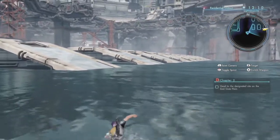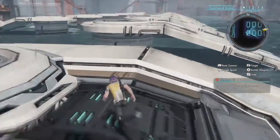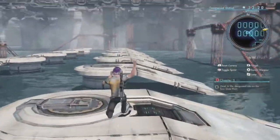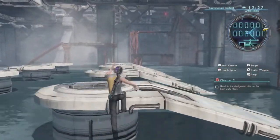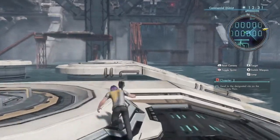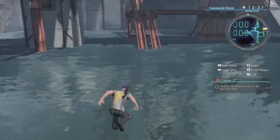It's actually not that bad swimming because you can kind of swim sprint in this game compared to the other games, and you can actually just get on here and jump across these things. We'll be back at the administrative district in no time — we basically just run to those poles, run across these things, and then jump to those poles and we're basically out and back in the administrative district.